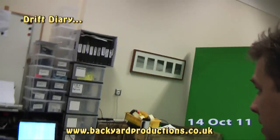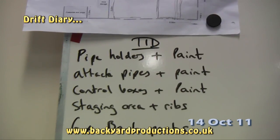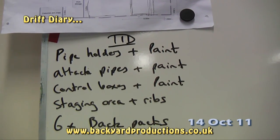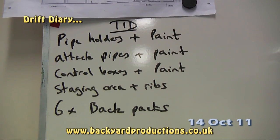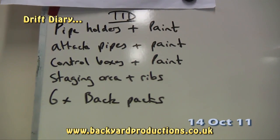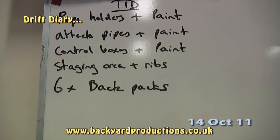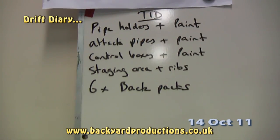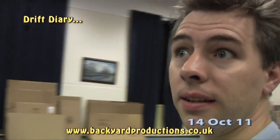The list on the board includes: pipe holders and paint — the bits that hold all the pipes in the corridors, which need to be painted; attaching the pipes and painting them; control boxes that need painting; a staging area that Phil's going to build; and six backpacks that need building. It looks simple but it's actually a lot of work.